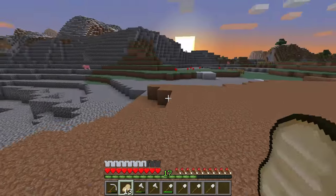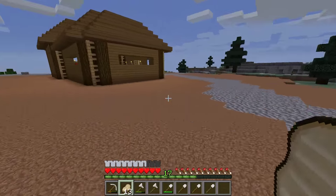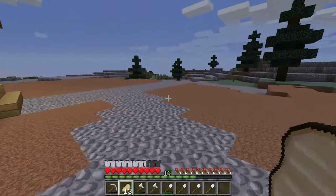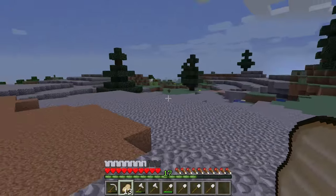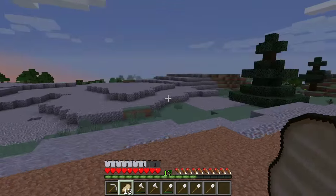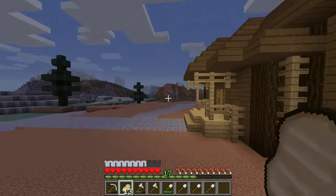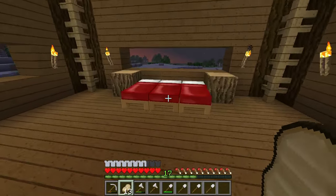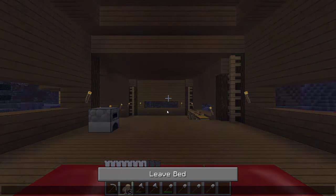I don't think in a let's play I've ever built a dock before, so that would be something new. I'm also thinking of a place to build an enchantment area, maybe somewhere over here. I want this area to eventually become like my own little town with different features. Eventually we're going to the Nether — we'll need obsidian for that. But let's get to what this episode is actually about, because I've already spent a bunch of time explaining everything.